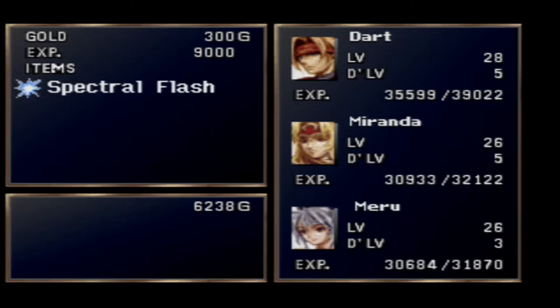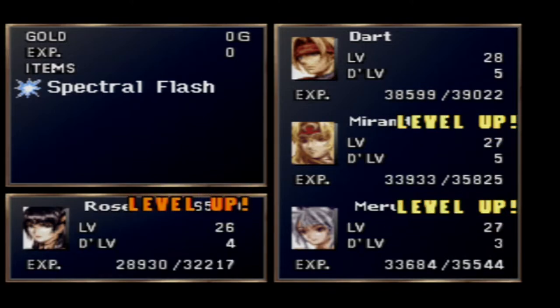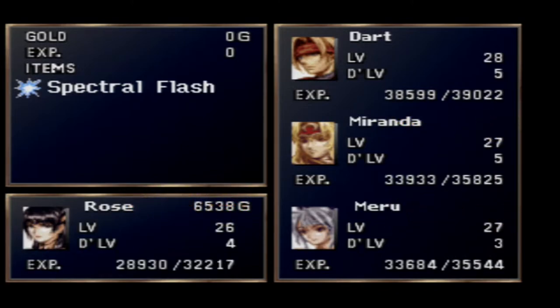300 gold and 9,000 experience for winning. And of course we get the Spectral Flash, a magic item that it will drop every single time that we defeat it. And we'll also get some nice level-ups — Miranda level 27, Miru 27, Rose 26, Albert 26. Nicely done, my friends. That is the Grand Jewel made easy, let me tell you.